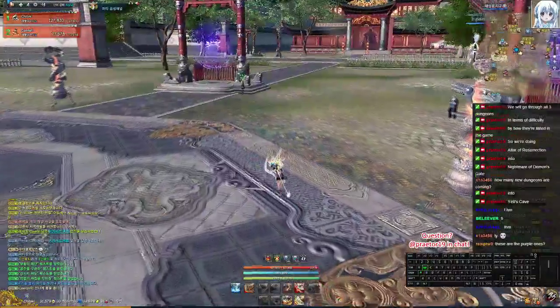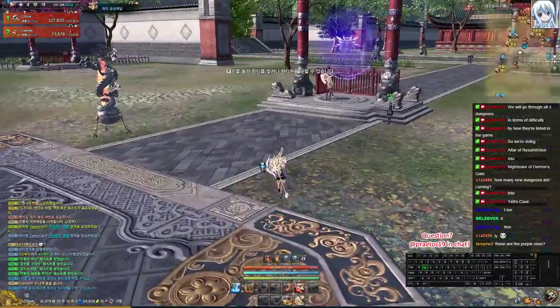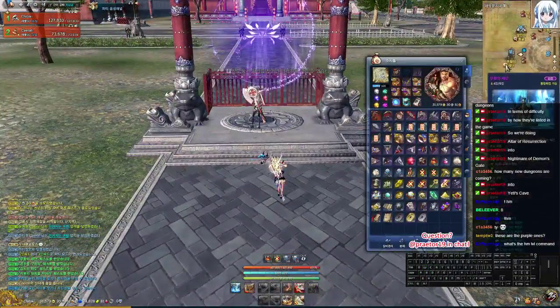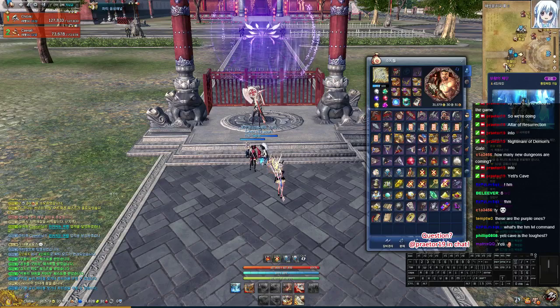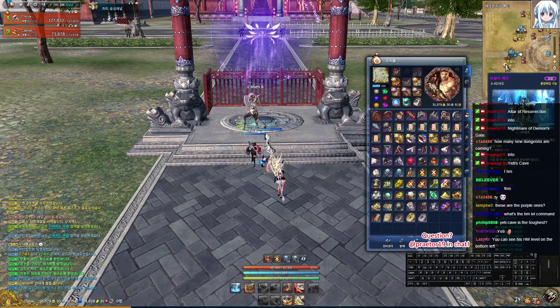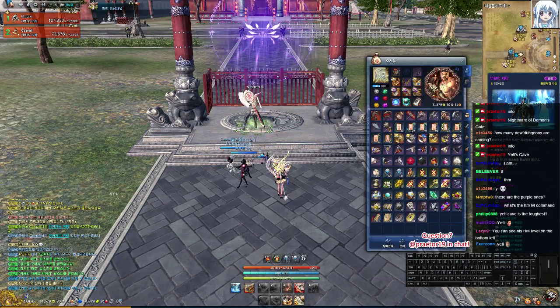Let's go to the Snake Altar Resurrection dungeon. A little introduction: six-man and four-man will both drop recipes, so there is no quote-unquote need to do it in six or four men just for a recipe.